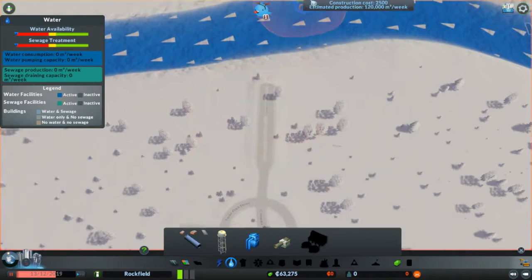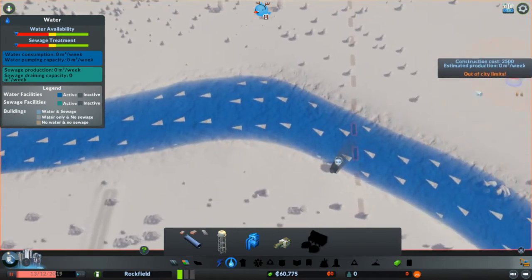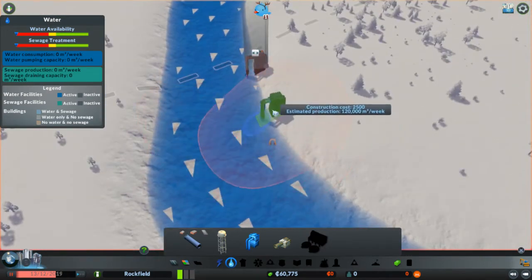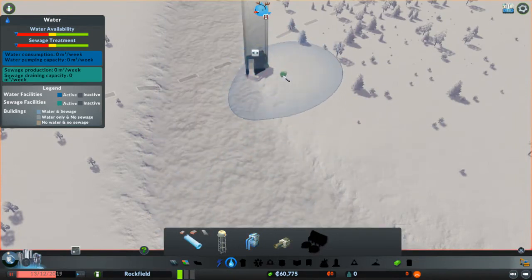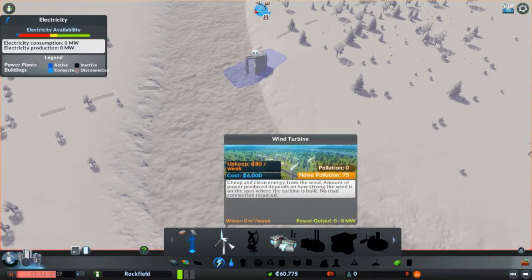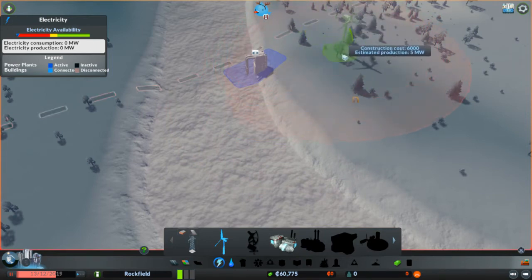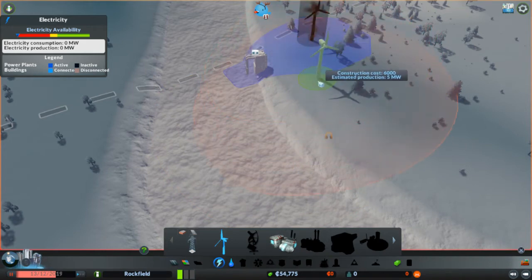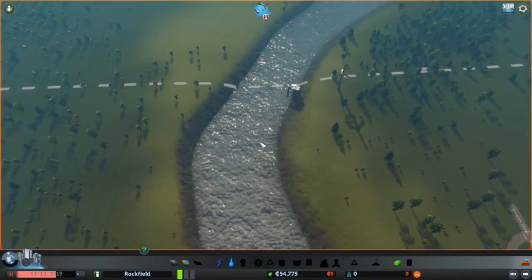Now we need to get some water going. Water flows that way. This should be good enough for now. Now we're going to get our power going. Wind turbines are just the easiest for right now - not the best power though, only five. I think the highest you can get is eight. That's good power for our little water thing without having to run power all the way over there.